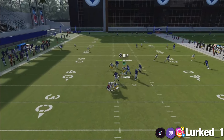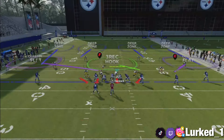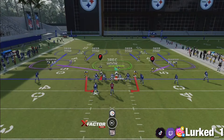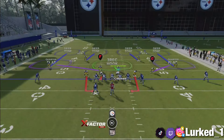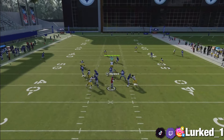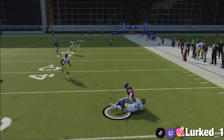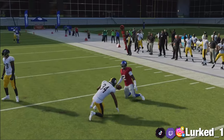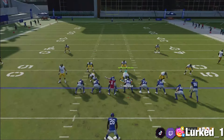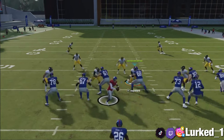Then you kind of just pass rush yourself. Another thing you can go ahead and do - you could quarterback contain based on what we were doing before, and throw in your fastest D-lineman right here. You have Hayward, and what you can do is just go ahead and engage with the offensive line and then run back out. As y'all can see, this coverage is just really lights out - nothing is really getting thrown on us. It does a pretty good job against the run as well.